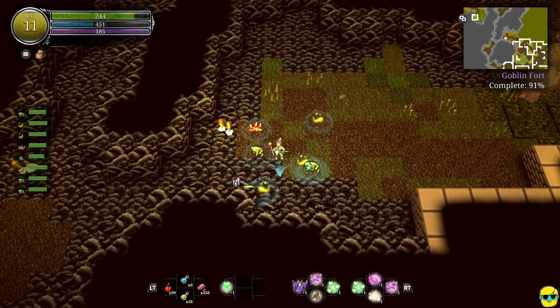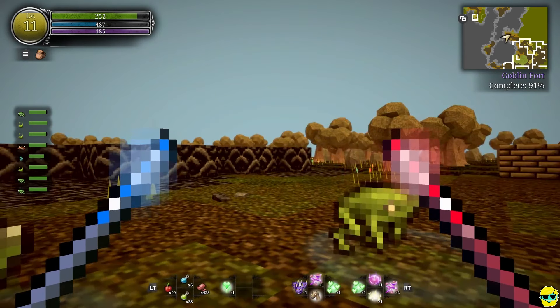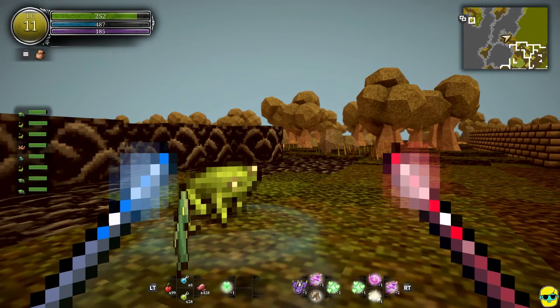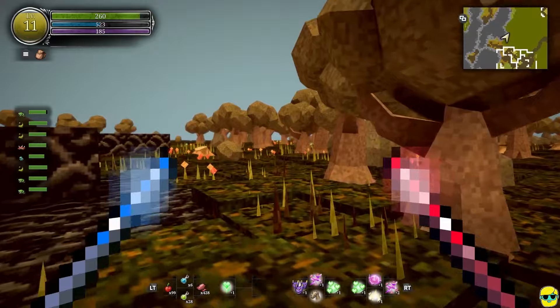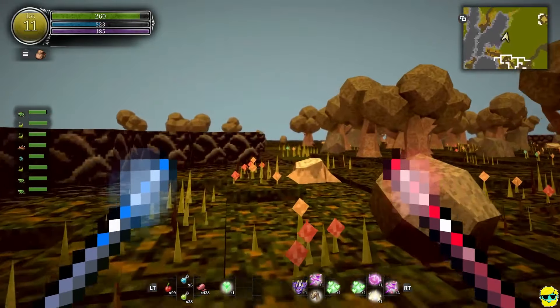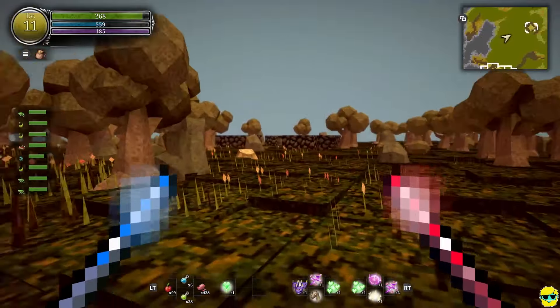The pets have health bars on the left now. I wonder if I can actually turn it on over them instead of on the left. It's fine, but I wonder if that's toggleable, because I wouldn't mind both — I like information. They added some — yeah, so this is available in first-person mode. The pet health bars, you can see them on the left there.